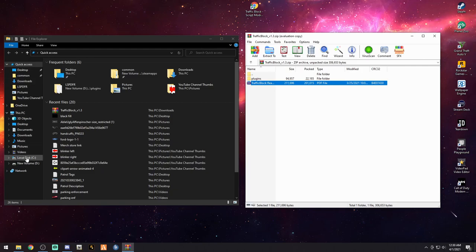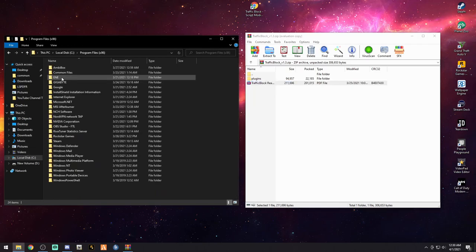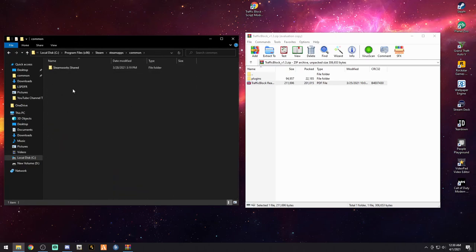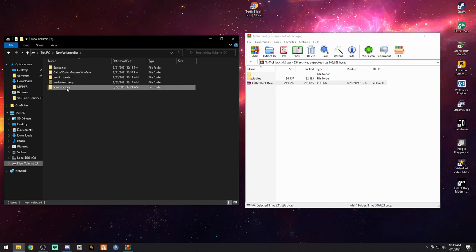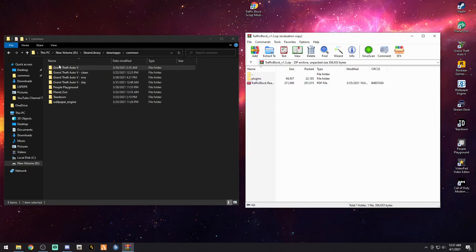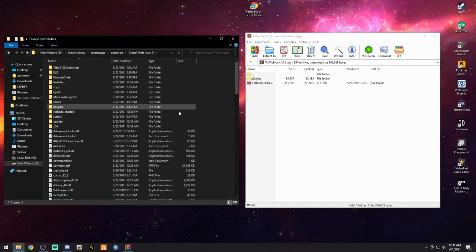Let's get to your main directory. Go to the disk drive that you have your game installed on through Steam — go to Program Files, Steam, SteamApps, and Common. You're going to see your Grand Theft Auto V folder. Mine is on a different drive, so I'm going to go to my D drive, Steam library, SteamApps, and Common. Here are my Grand Theft Auto folders. I want to use my MVGA file, so we're going to use that. Double-click your Grand Theft Auto V folder — we are in the main directory.